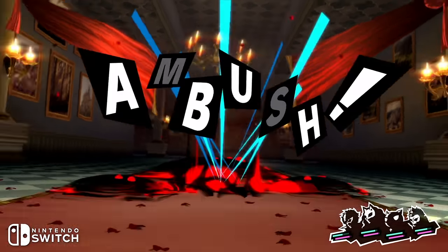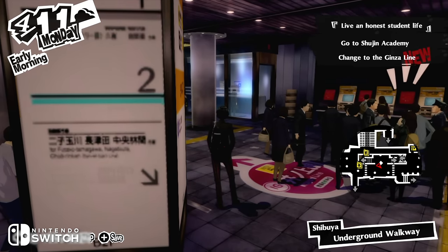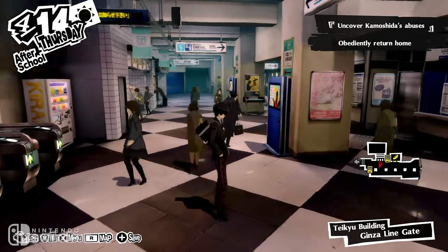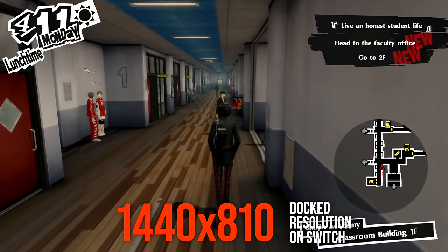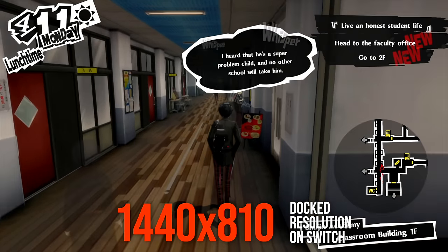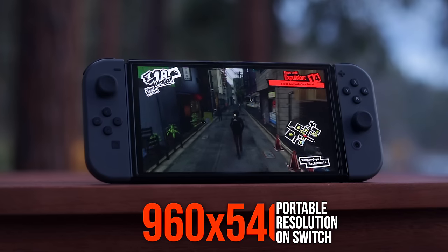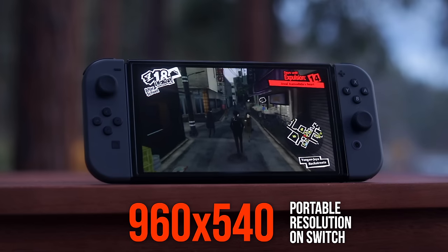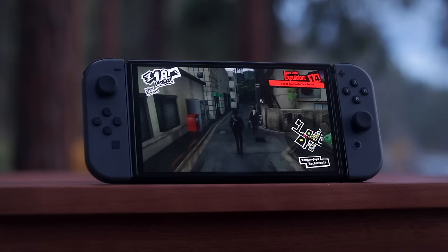Taken in isolation, texture detail looks mostly fine, but there are obvious downgrades relative to PS4. And rendering resolution has been cut back pretty massively. In docked mode, the game renders at 1440x810, slightly above 720p. Portable play is cut back further, down to just 960x540. Persona 5 is a game that depends enormously on raw pixel count to resolve fine details, like the thin lines that surround character models.